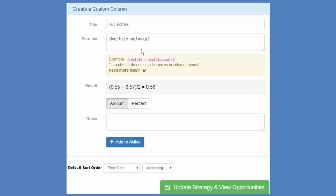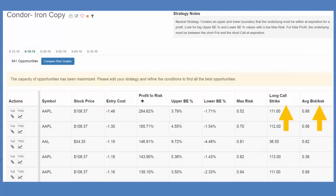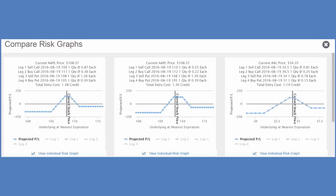I've got some columns doing three-line complex math equations and giving me the result in that column. I can view it by a custom math problem using any of the Greeks, bid-ask, strikes, or strike difference. I can take a look at all of the risk graphs to see how my changes affected them. What I did was create a strategy where there's very little risk to the upside and most of the risk is to the downside — skewing the risk levels by modifying the iron condor strategy slightly.